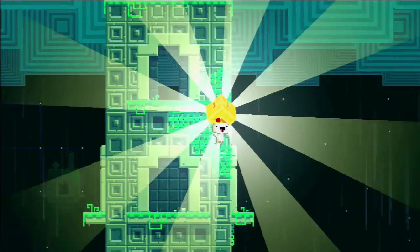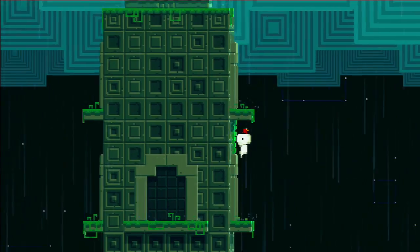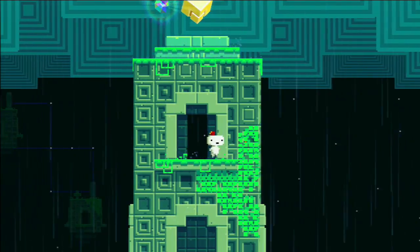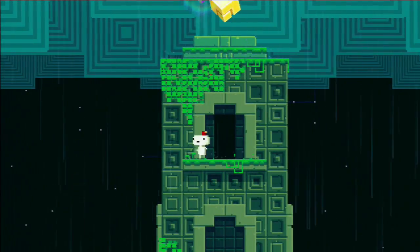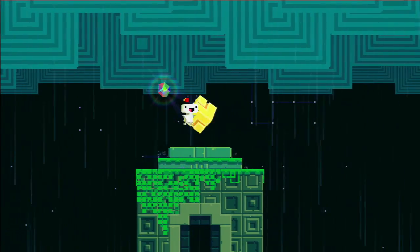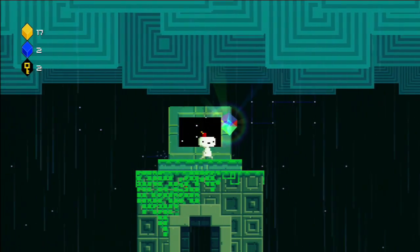So we've got — what, 16 cubes already? We've got 16 cubes. Technically we've got — what does it say there — plus 2, so 18 cubes? Let's go through this and climb up, and we get 19 cubes. It seems like we're progressing quite fast, but I feel like some areas we're going to have to revisit later.